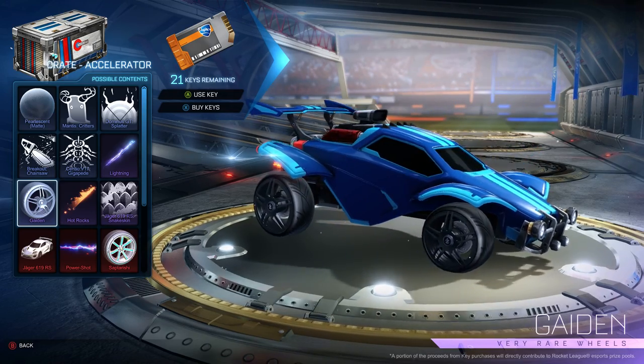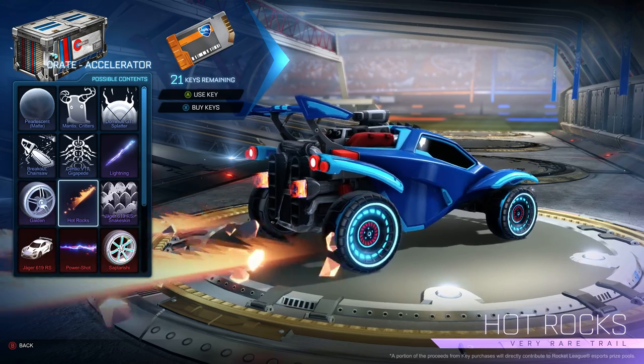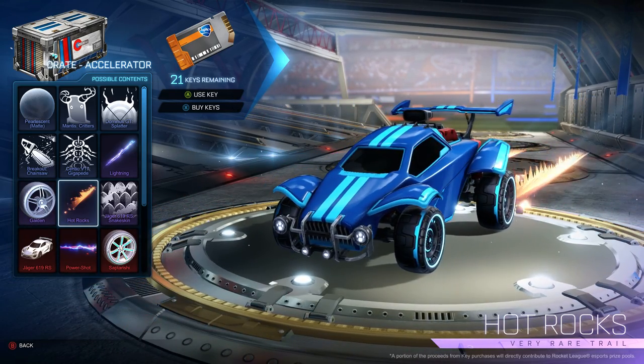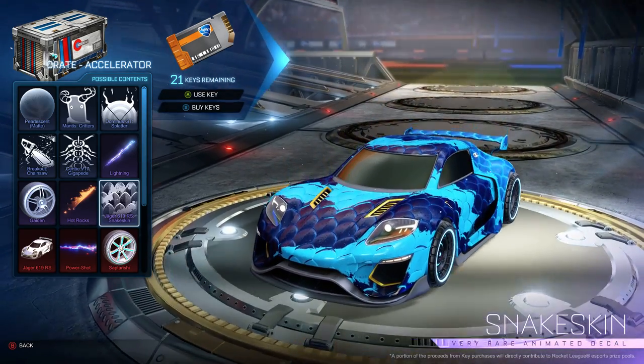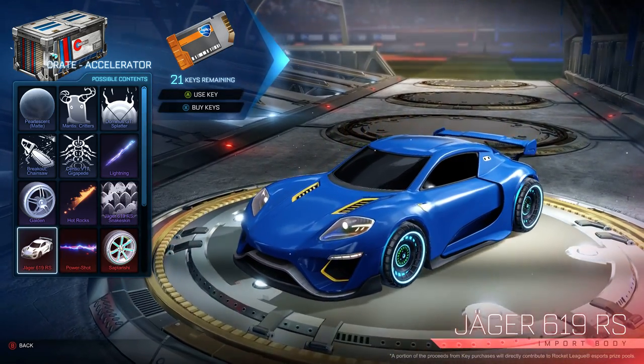We have Gayden wheels — I hear both pronunciations, I'm not sure. Pretty standard looking, we'll have to see how they look painted. The hot rocks trail, which was shown in the preview for this crate. Snakeskin for the Jaeger 619 RS.